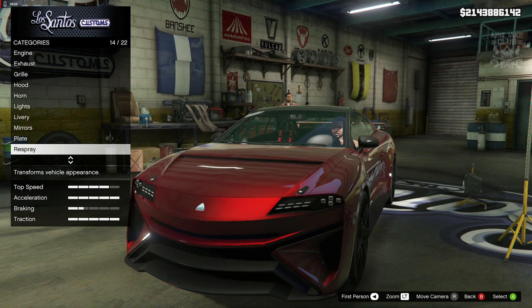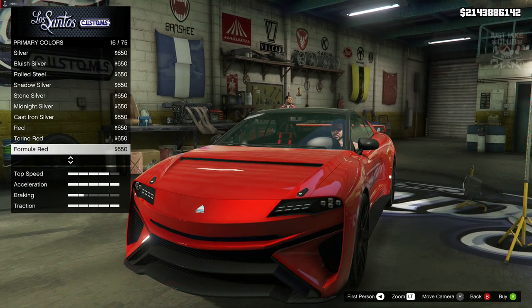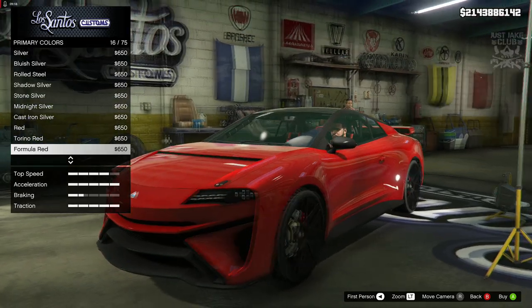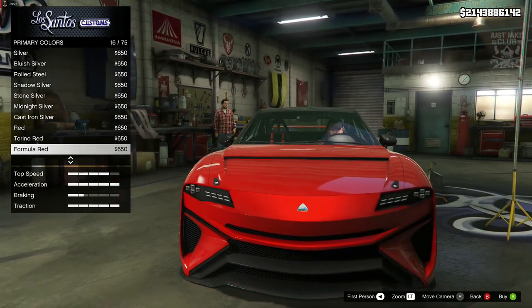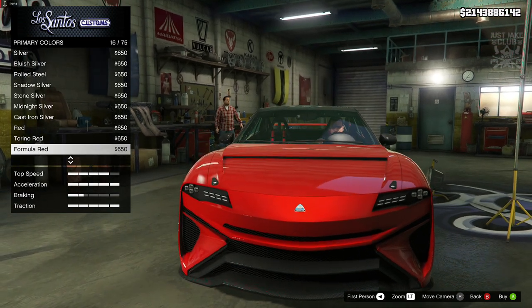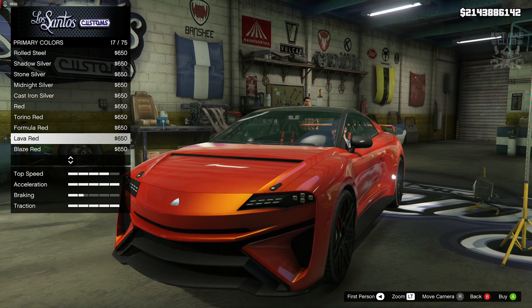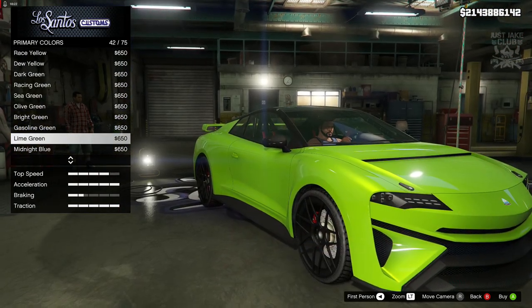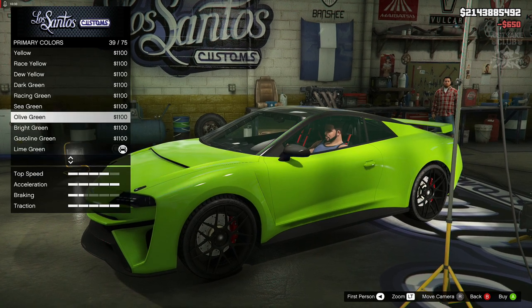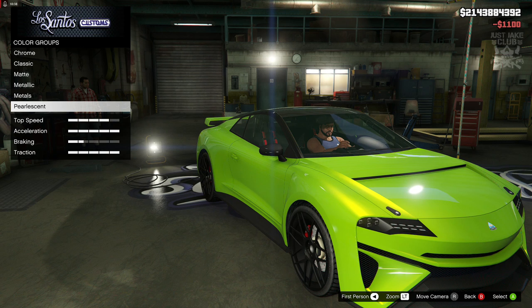For the mirrors we get primary and carbon fiber — going with carbon fiber to match the front splitter and bumper. Then we go to the respray — going metallic, formula red. Actually, now I've changed it to formula red it's turned quite boring looking. I think I'm going to go with maybe lava red... actually lime green looks pretty good. I'm going to stick with that for now.